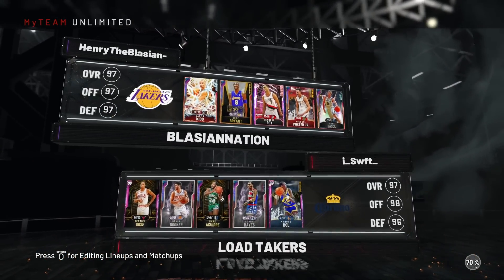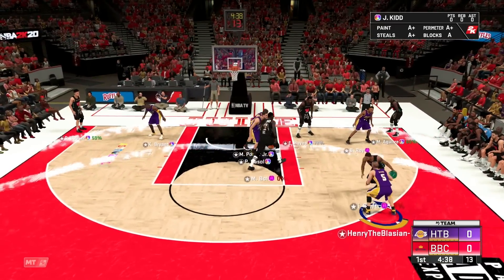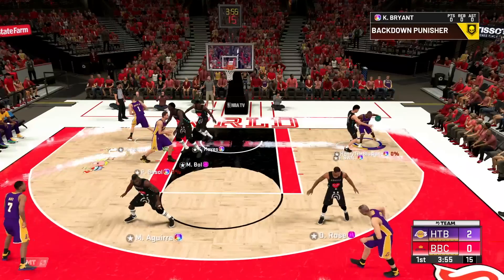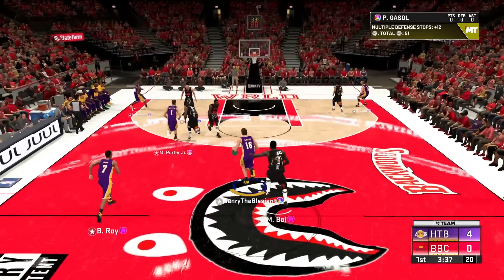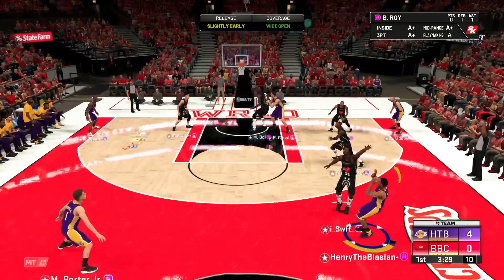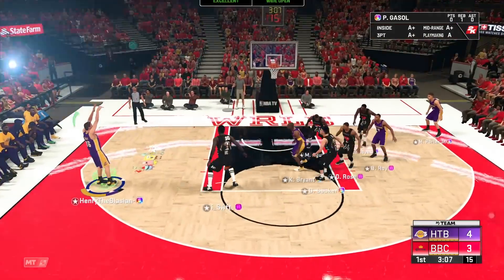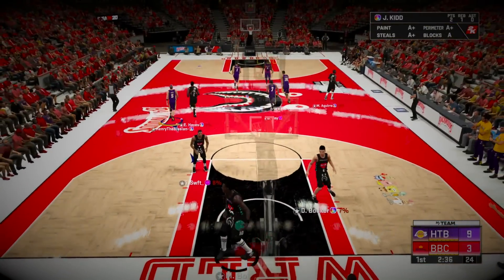Ladies and gentlemen, game number two — not a fan of this court but let's make magic happen. Jason Kidd, lock up — we've got to hold this team under 60. I tried to block a shot — good bump steal. Jason Kidd, so inspirational. Booker, young Padawan — hold this fadeaway real quick. I love Kobe's fadeaway so much; it's just so nice. So far we are stopping this guy from scoring completely. Brandon Roy to the corner — Kobe wide open. Right to Jason Kidd, swing to Brandon Roy. Jason Kidd getting rebounds — that card plays defense.